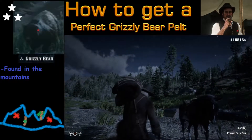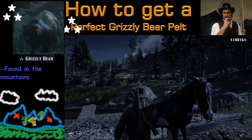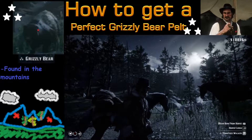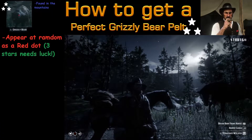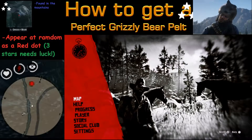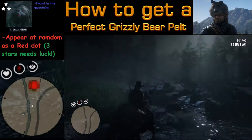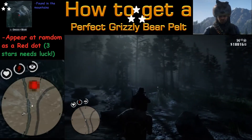The first question many of you are going to have is where do you find a grizzly bear? From my experience, I've had my best luck finding them in the mountains, also known as the Grizzlies. They randomly appear on your radar screen as a red dot, so you don't know what to expect — it could be a rattlesnake, a cougar, or a grizzly.